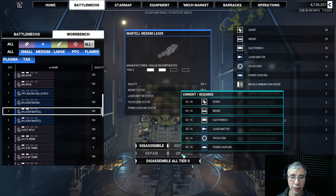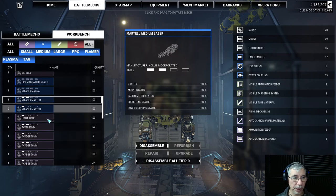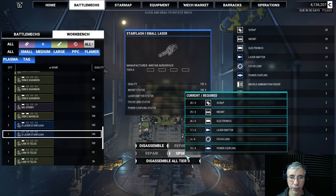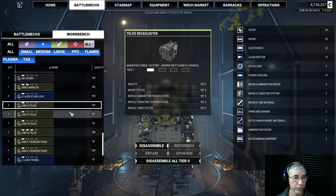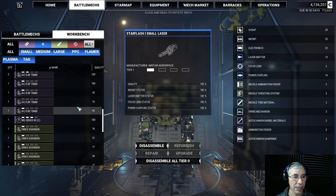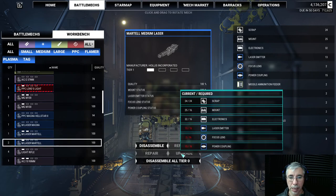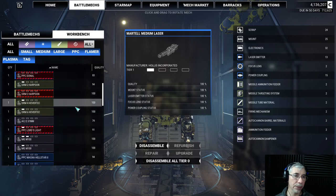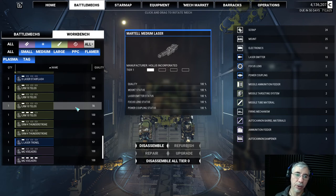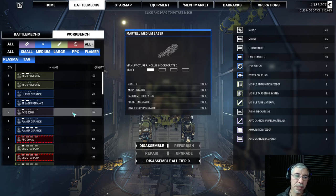I upgraded another one as well. Now I have three upgraded medium lasers — it's expensive to upgrade a model. I'm now missing more components, and focus lenses are the bottleneck — the scarce resource. To get more components, when you're negotiating your contract, you can put your points into salvage. That way you get more weapons, and then you can dismantle them for components.